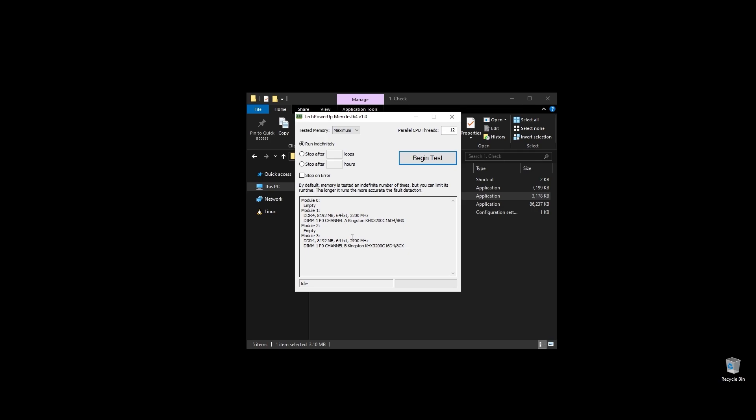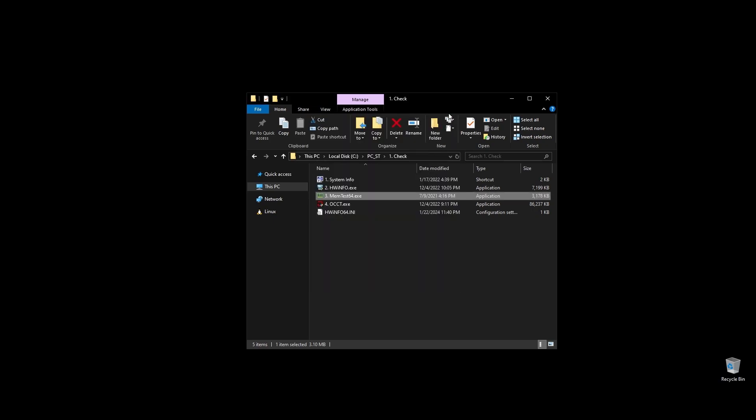First, check your RAM speed and see if it runs at its maximum speed. It's very important to be running on XMP, and if it doesn't, you are probably losing a lot of performance on Baldur's Gate 3. If you don't know how to make your RAM run at full speed, no worries — I will show you exactly how to do it later when we optimize your BIOS settings.